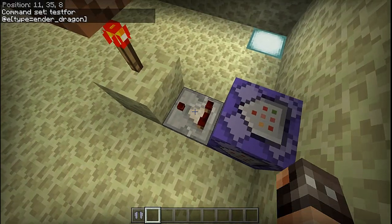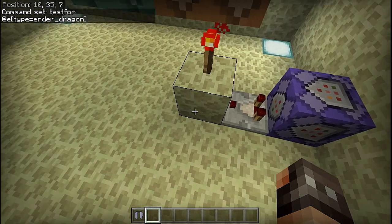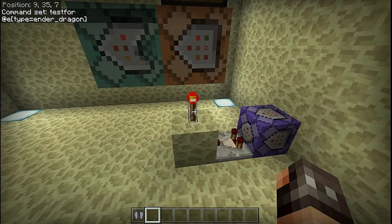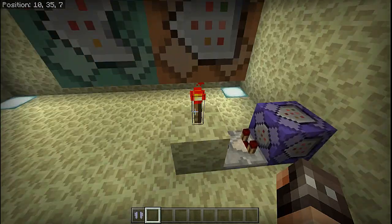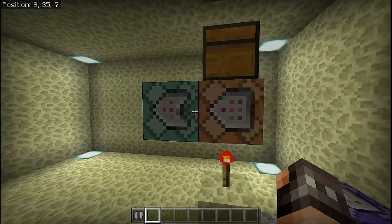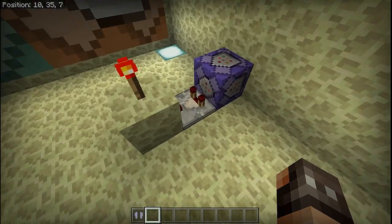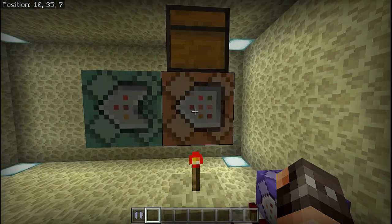From there it runs out into a comparator into a block of your choice, which is going to power or shut off this redstone torch when it detects a dragon — that will prime the system. When the dragon dies, the comparator will shut off and the torch will come back on.